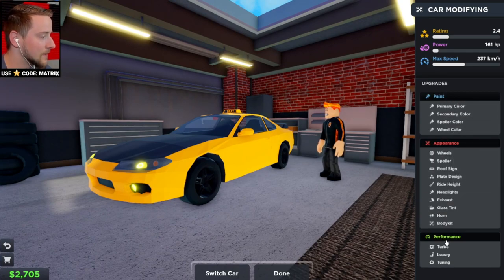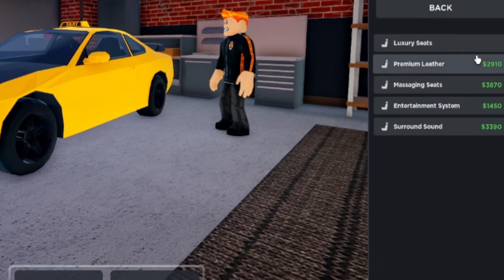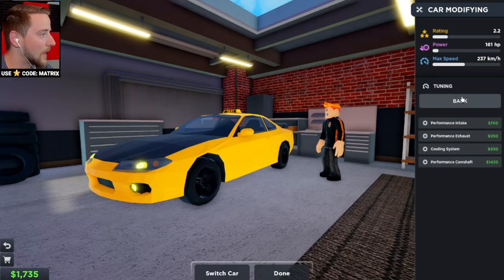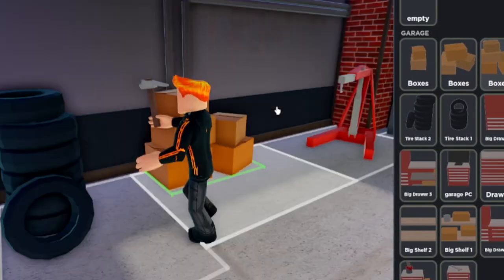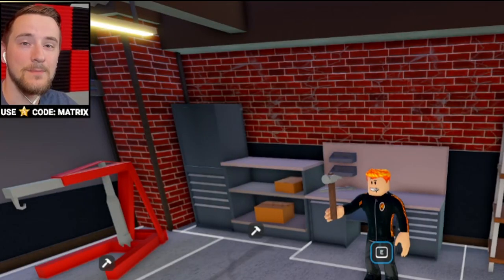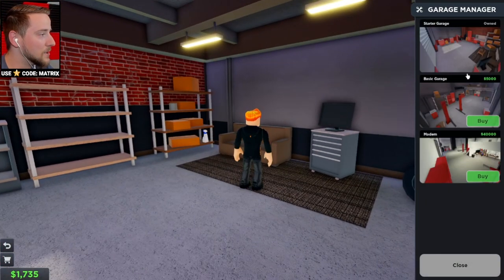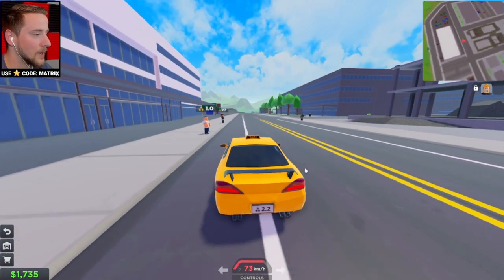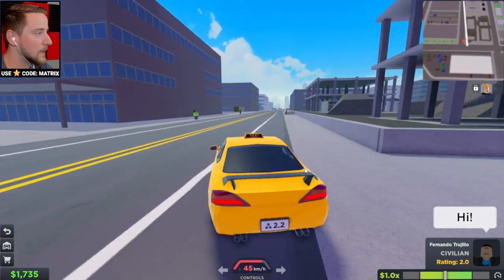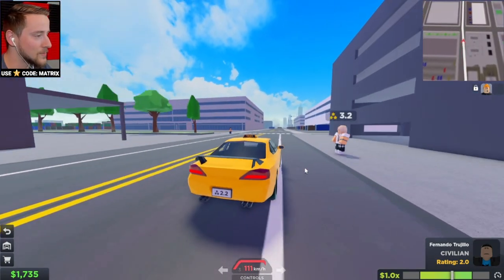We need to make our car faster. Under Performance, we've got turbos and luxury seats — all of this will improve our rating. Let's get some luxury seats. We have tuning options as well. We are now a 2.2-star rating, a little better than where we started. Look at this — we can actually build our garage and customize it with different options. If you want to see more Taxi Boss, leave this video a big thumbs up. I'm seeing a lot of content potential in this game. We can even buy new garages.